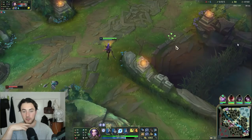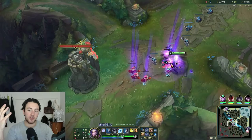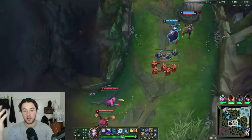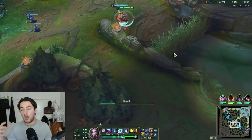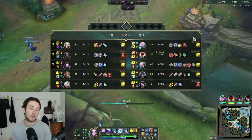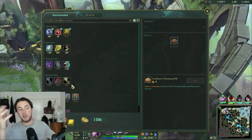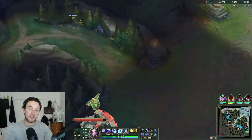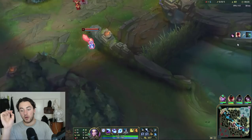Now I know Ahri doesn't have ult, so I'm taking nice little trades onto her, knowing she can't really do anything. She has no pots, nothing. Every part of my gameplay on Diana is very calculated — I trade when Ahri's abilities are down, I have the wave in a specific location that heightens my threat, I constantly think about her level of self-peel. If she uses her Charm randomly or misses it, I'm going all-in. If she doesn't have ultimate, I'll play aggressive. If she doesn't have flash and ultimate, I'll play very aggressive. I'm always thinking about the level of threat I have on my opponent. Because your E is a point-and-click gap closer, it's so important to abuse that.